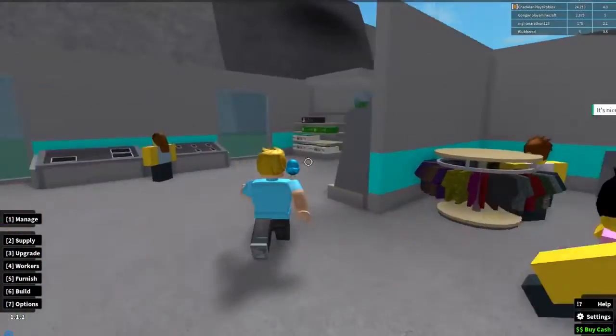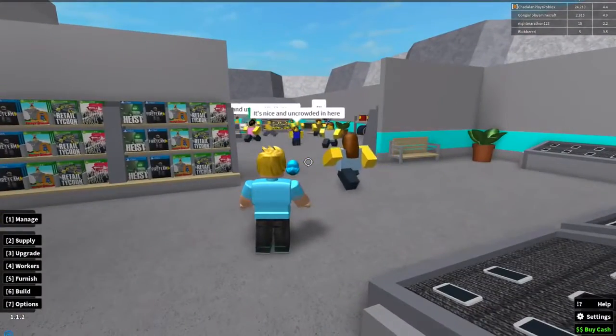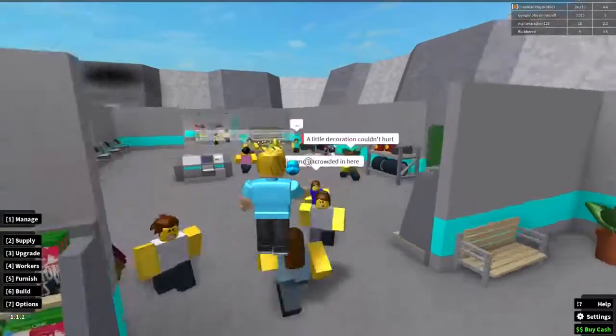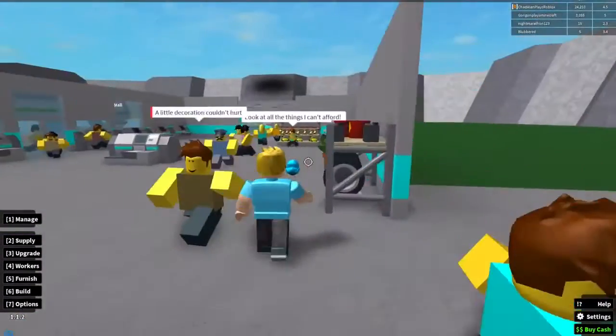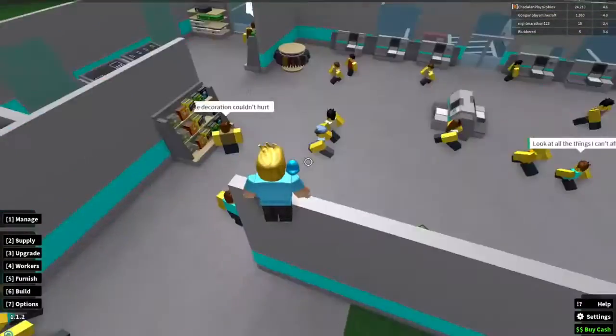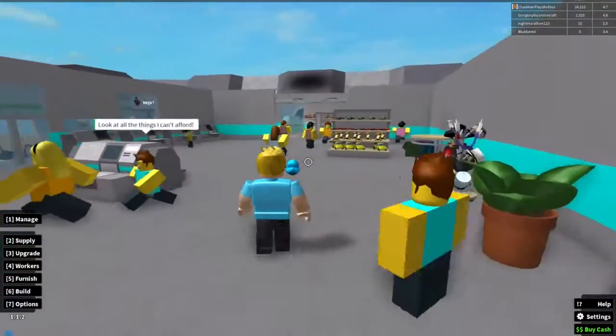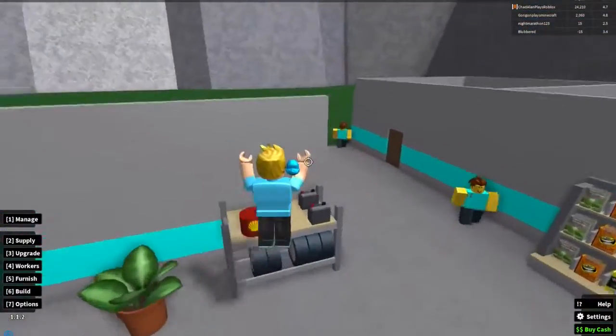Okay, so I think I'm going to be adding on to my store today. If you haven't seen the last episode, I've just been expanding — I don't have a roof or anything over here yet. This is my electronics section. What I might end up doing is making a huge food section in the middle — all of this right here could be food — and then that part over there could be clothes and hats, since I don't have much of those.